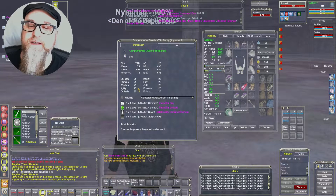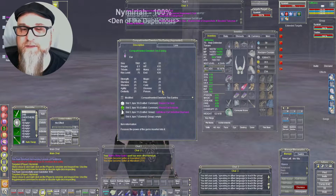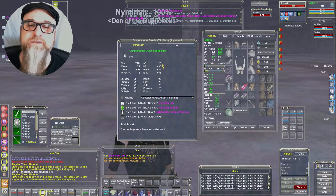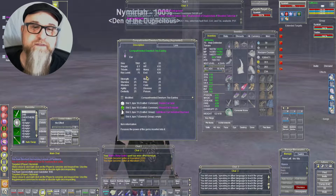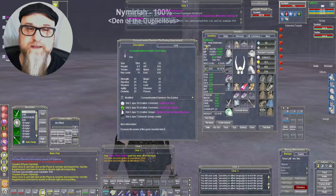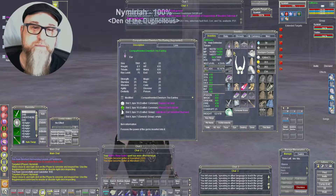They are both wearing identical sets of jewelry with the same gems — the Half Moon Cut Underfoot Diamond, which gives 25 to strength, stamina, wisdom, agility, and dex. 25 to all the saves, 25 to AC, 635 hit points, mana, and endurance. Recommended level of 75, so it's at full strength at level 75, which they both are.